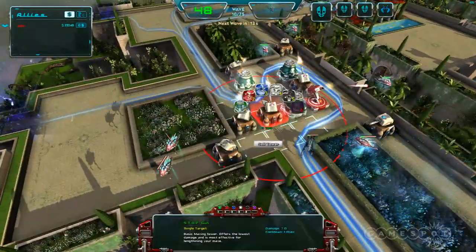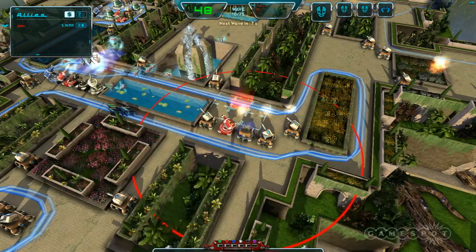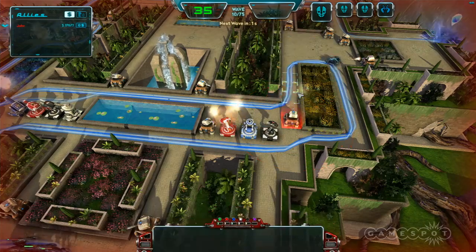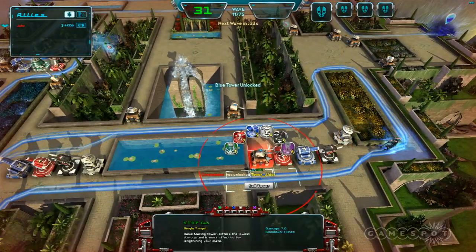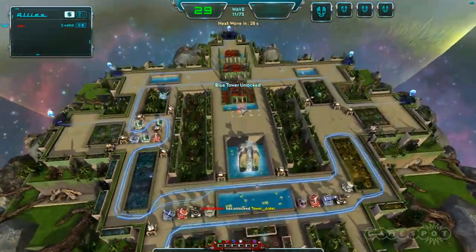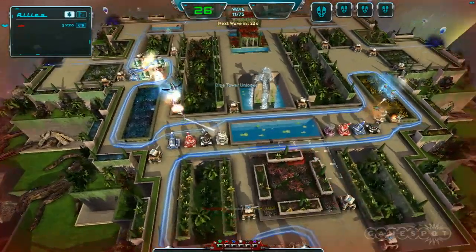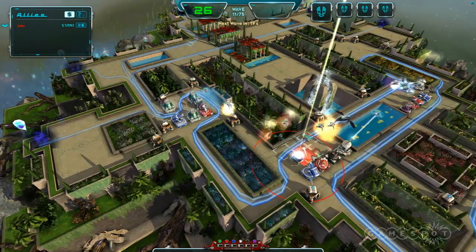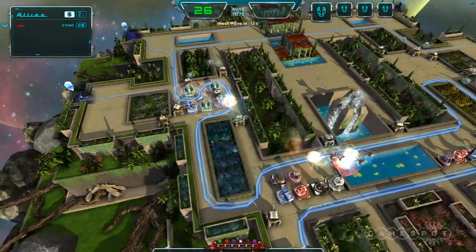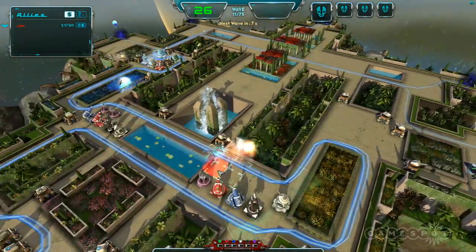We can see the game running now — so explain what's going on here. This map we're calling Babylon right now, it's loosely based on the Hanging Gardens. We got this ready just before E3. This is what we consider a simple entry map — there are six entry points on this map but only one exit. The person driving right now is showing off our drawing features, but we'll get to that in a second.